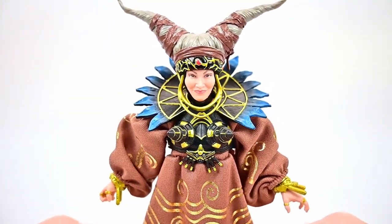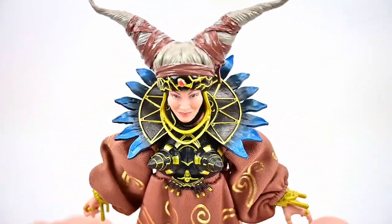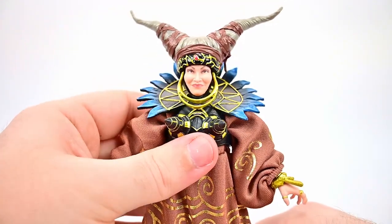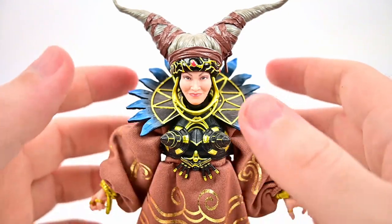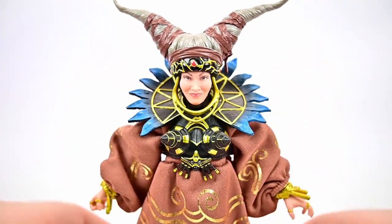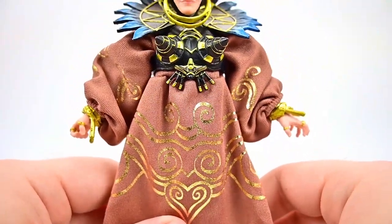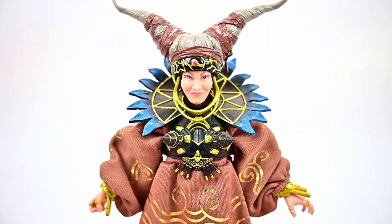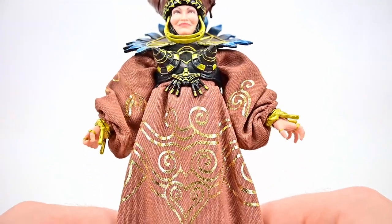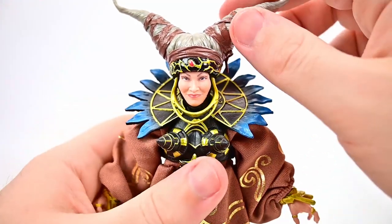I can't fully decide because the brown dress is a little too puffy with too much material — that's usually the case with figures that use actual fabric. But I love the accuracy of all the details, and I like having the gold design since that's more accurate compared to the silver on the other one. Overall she looks almost exactly accurate to the show.